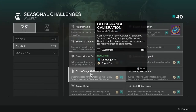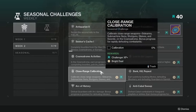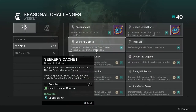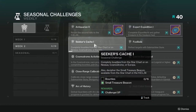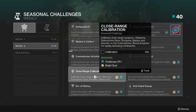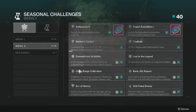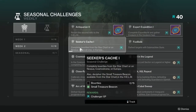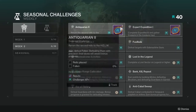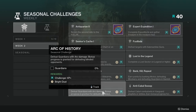Calibrate Close Range Weapons — sidearms, submachine guns, shotguns, glaives, and swords — in Cosmodrome activities, with bonus progress for rapidly defeating combatants. Seeker's Cachet needs Cosmodrome bounties, Cosmodrome Activities is done during the same activities, and Close Range Calibration happens at the same time, so these three are easily completable together.